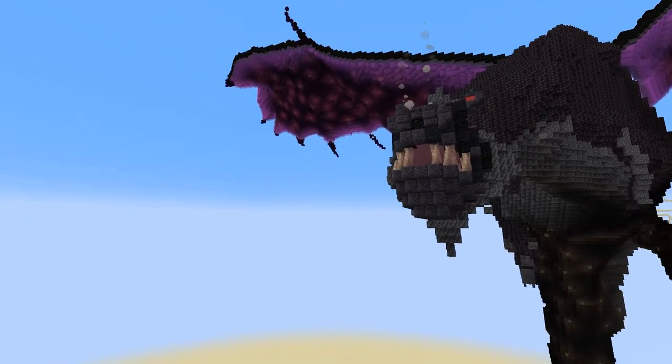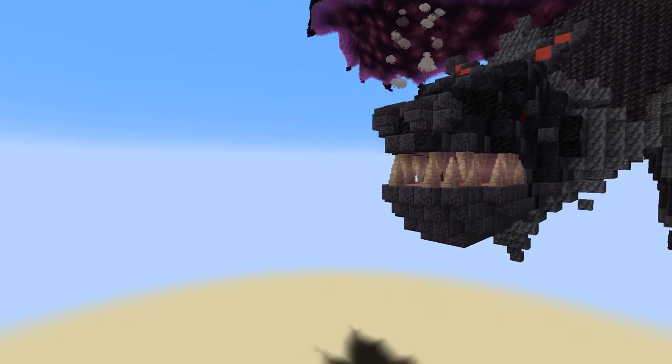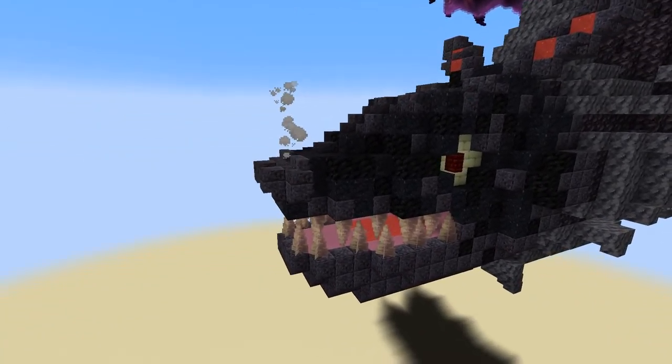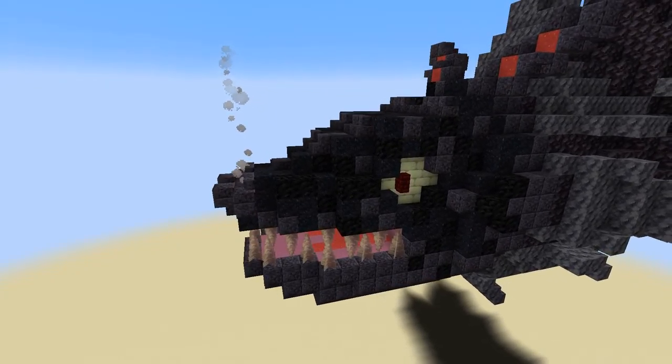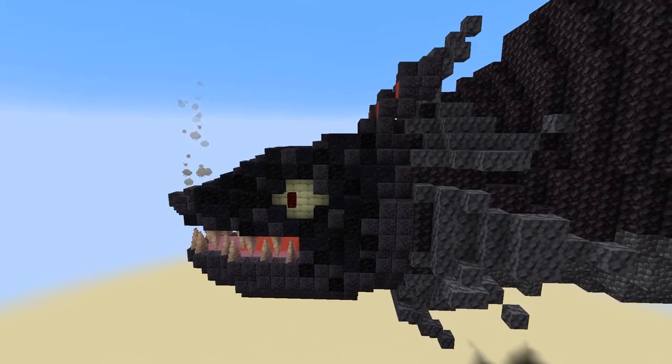Among the details of teeth and eyes, the wide range of different blocks might not even be noticeable at first. For the collar I was inspired by some lizards that put it up to appear more threatening.